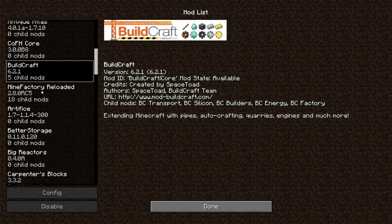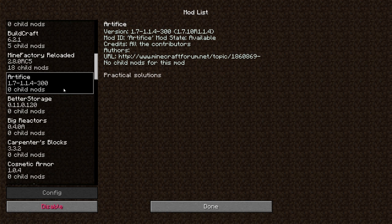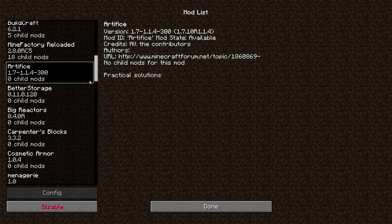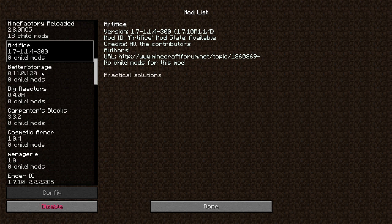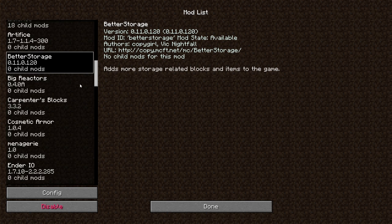Suifish Core, Buildcraft — which has had a lot of really nifty things added to it lately — Mine Factory Reloaded, Artifice for partly cosmetics, partly practicalities, and better storage.